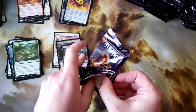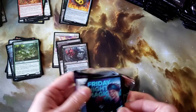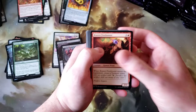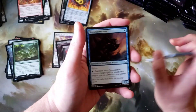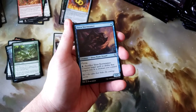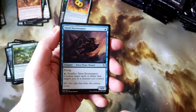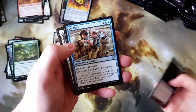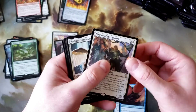I think that's the fourth Vampiric Tutor I've pulled so far out of six boxes, which is something. I have not seen a Mana Drain yet. Based on all the YouTube videos I've watched, I've long wondered — is Mana Drain actually rarer than a lot of the other mythics? It does seem like that. Siren Storm, Sunset Pyramid, Confiscate, and Keeper of the Accord — solid rare.